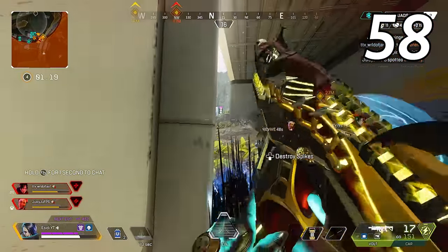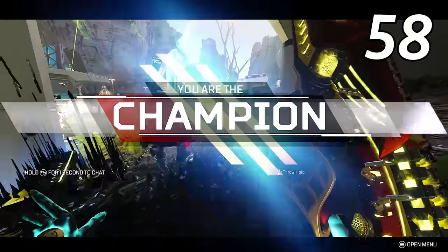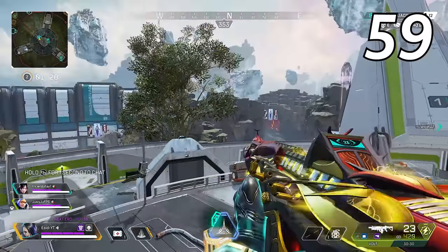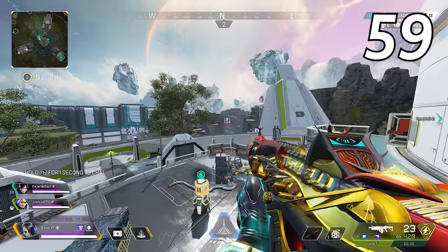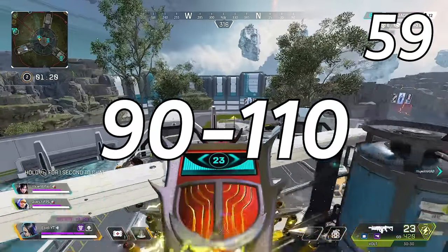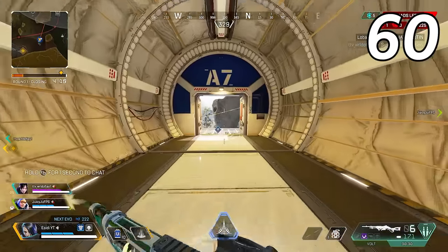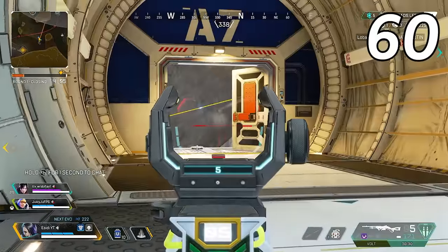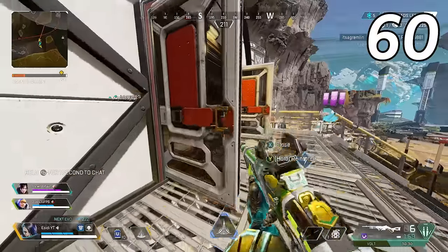Use your teammates' knockdown shields as additional cover — the shield will curve towards you, making it easy for you to shoot over but difficult for the enemy to shoot you. Increase your FOV — with a higher FOV, you can see more of your surroundings. I recommend keeping your FOV somewhere between 90 to 110. Some weapons can open and close doors by shooting them — use this to get shots off onto enemies inside buildings without ever having to run up and open the door.